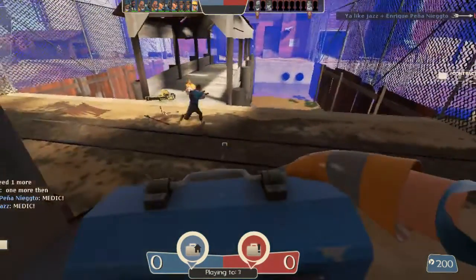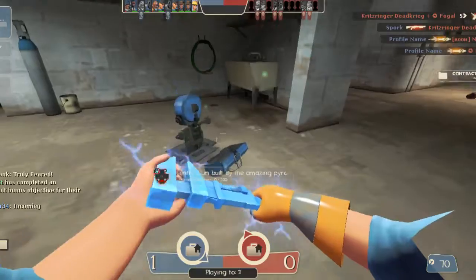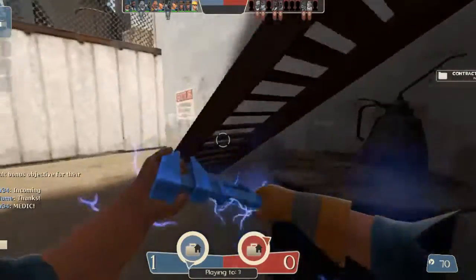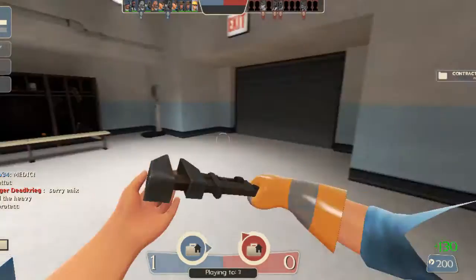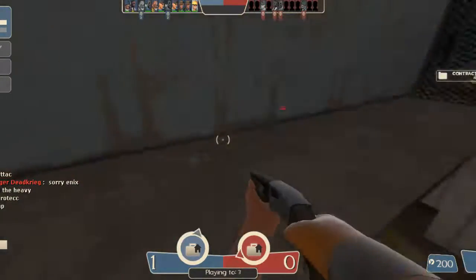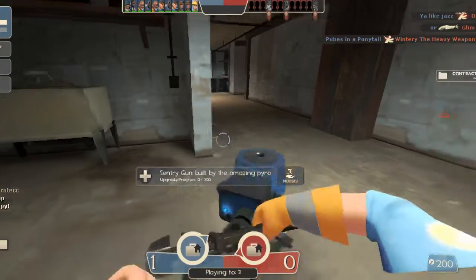What I could recommend for this map is build a dispenser right here — you'll see why later. Oh, I forgot to build a dispenser, and I'm not using the Eureka Effect so I can't just double resupply. After a little while, you start to get used to players with new weapons and then you start not using the stock ones.